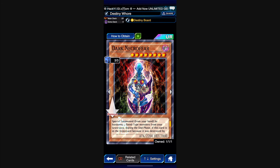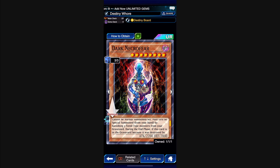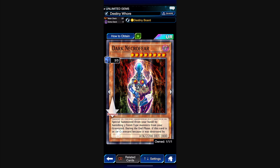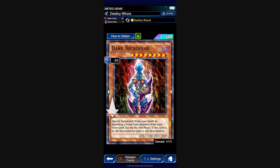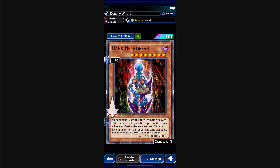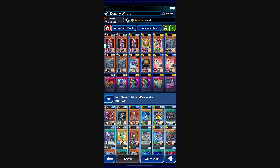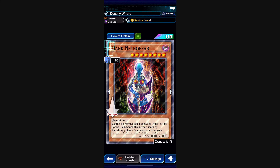I'm running three Dark Necrofear. She cannot be normal summoned or set — she must first be special summoned from your hand by banishing three fiend-type monsters from your graveyard. During the end phase, if she was destroyed by an opponent's card and sent to your graveyard, you can target one face-up monster your opponent controls and equip her to it, taking control of that monster. We don't use her effect regularly — we just need her in the graveyard.